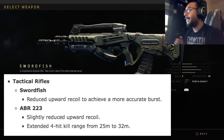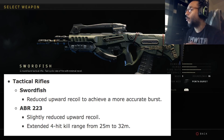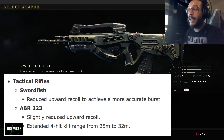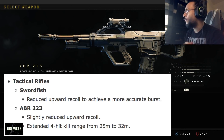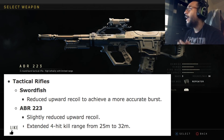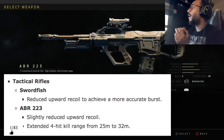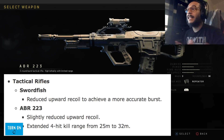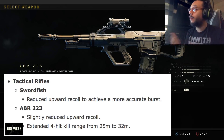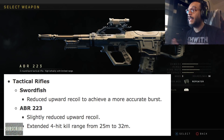The Swordfish had its upward recoil reduced to achieve a more accurate burst, making it even more accurate than it already was. The ABR 223 also had its upward recoil slightly reduced, and the four-hit kill range was extended from 25 to 32. These burst weapons are monsters in the field, and I'm definitely going to be using them more often.